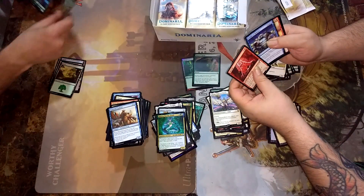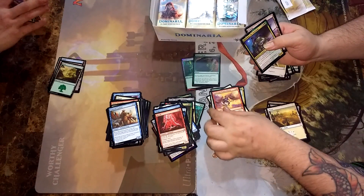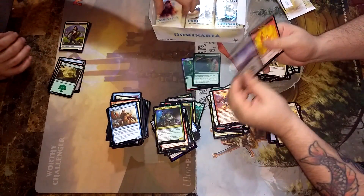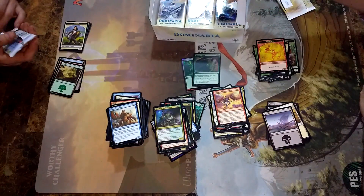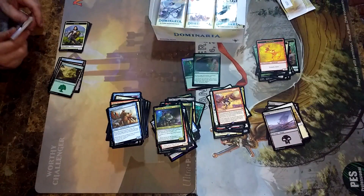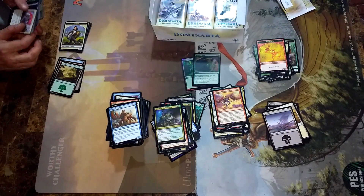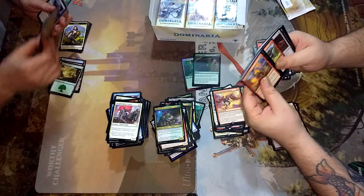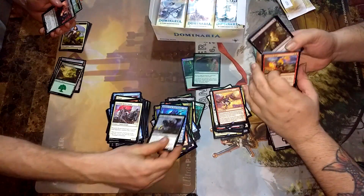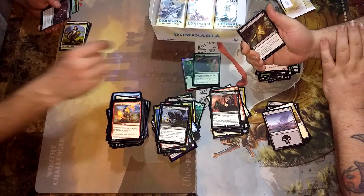Tatyova, Benthic Druid. Hazard Bombardment. Slimefoot. There's the Elemental Token. We've got one over here too — Elemental Token. Guy likes the Elemental Token too. Oh, here's your Knight. He was Liliana's brother — Josu Vess.